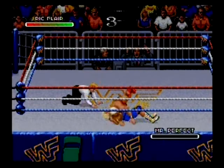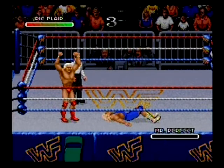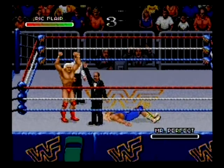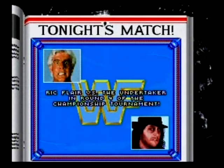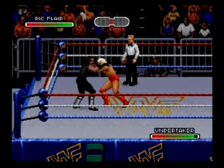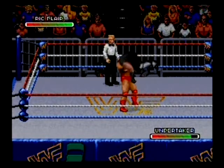I'm not bothering with the figure four at this point. The figure four does nothing — it's good for a finisher but it doesn't actually finish, because you can't tap anyone out. That's something they fixed with Raw: if you put a submission move on a downed opponent and his meter goes out, he submits. Which you really can do there.